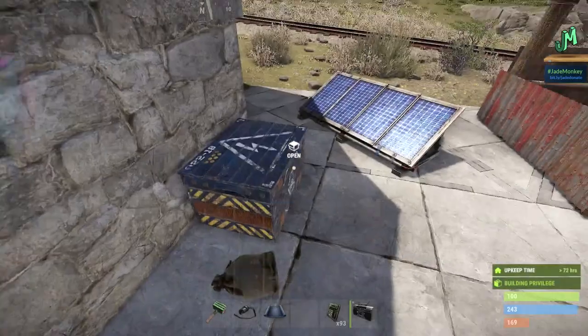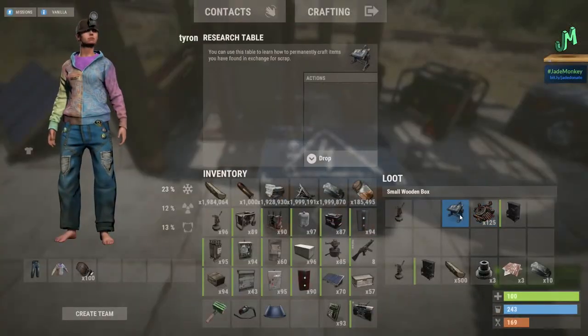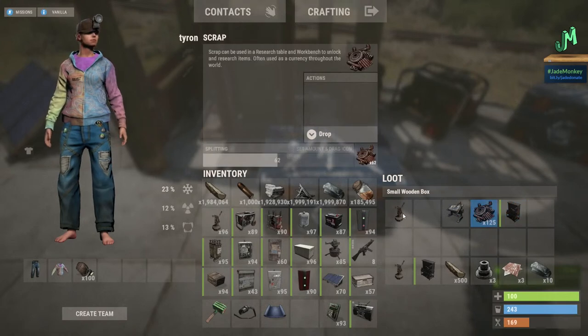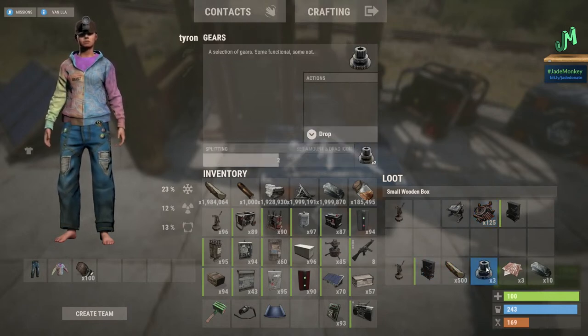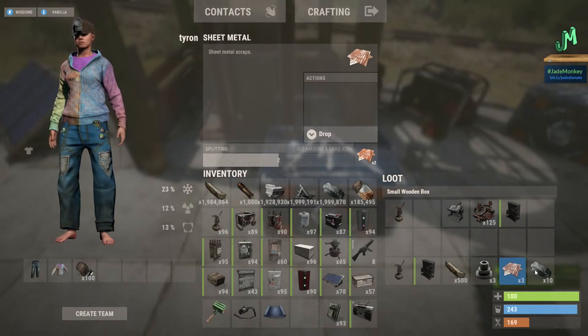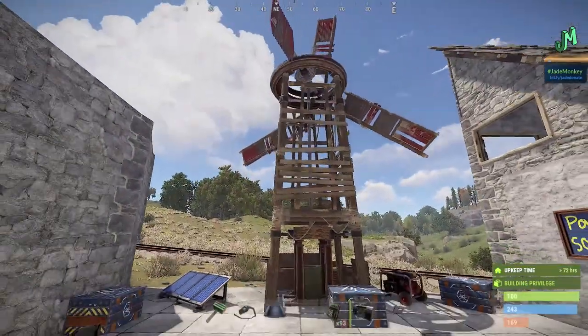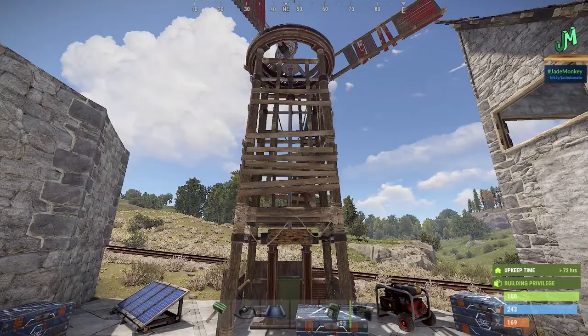Going over to the windmill — it's definitely a level two workbench. It's going to cost you 125 scrap if you want to sacrifice the object to research it. To craft it: 500 wood, three gears, three metal sheets, and 10 high quality metal. Very expensive, but you can already see a use for the metal sheets. A lot of times if you find these, you want to keep them and keep a certain amount of metal sheets in reserve on official servers.